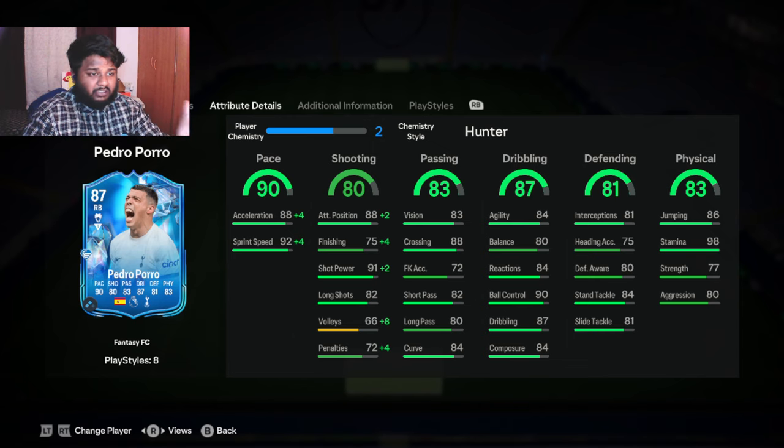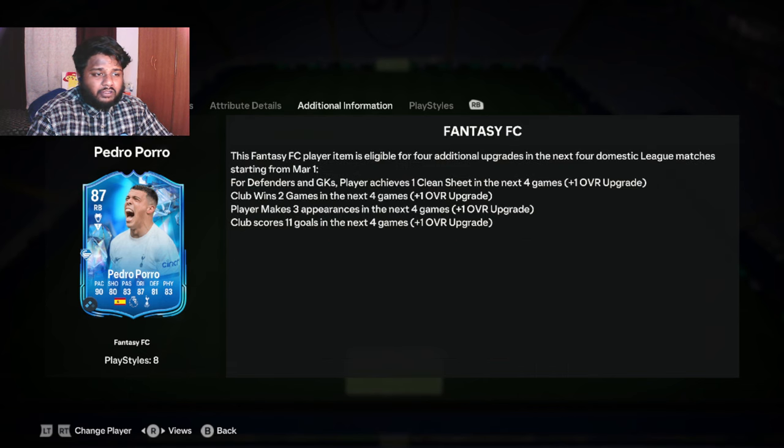Looking at his stats — he has 90 pace, which is not bad at all for a fullback. After applying Hunter he gets 96 sprint speed and 92 acceleration, giving around 92 pace overall, which is really good for a fullback. On the shooting side, he has 93 shot power, 99 finishing, and 90 attacking positioning — not bad at all. He's going for around 21k on both PC and PS, and for a fullback with potential upgrades, I don't think that's a bad choice.